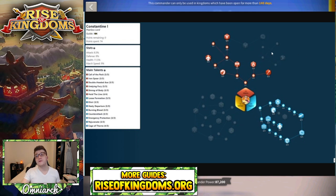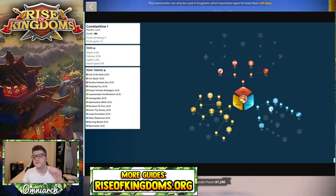If you want to go in the open field with Constantine and Joan, Mulan, or whoever else you bring as a support commander, this is what I would use. You don't go all the way up to the slow here — I put three extra points in Cage of Thorns because I didn't know where else to put them. You could put them wherever you want; I put them there for the extra slowdown since I believe it's AoE.